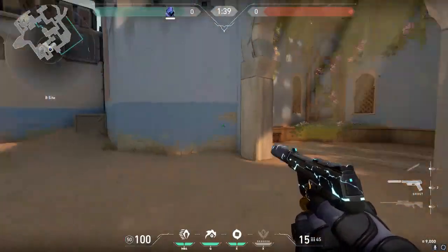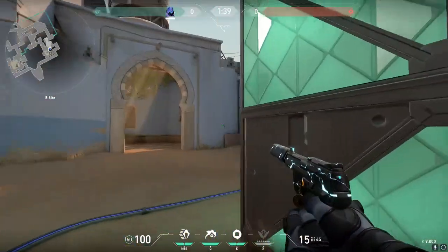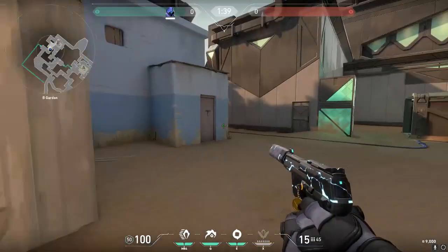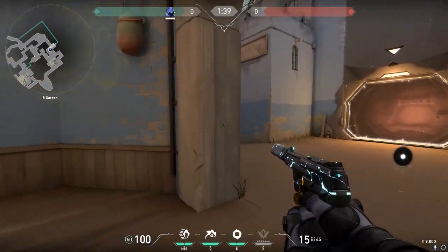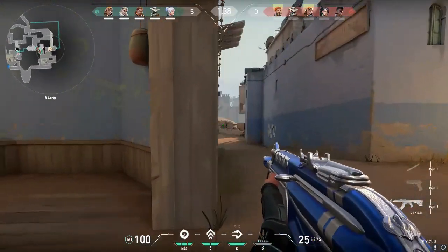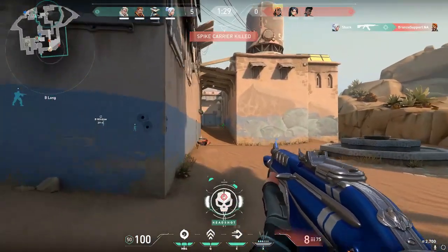For this guide we are going to start on B and work our way down the map, and I'm just going to show you guys a bunch of spots you can sit in, how you can get there, when it would work, and how to get those kills. First here on B — this is literally my favorite spot. On pistol round I actually won't do this; I like to have those duels and try to get as many picks as possible.